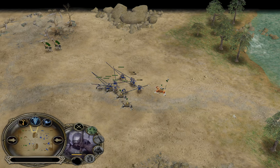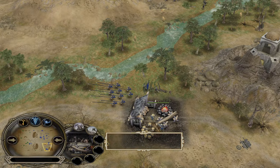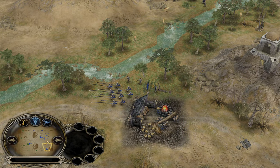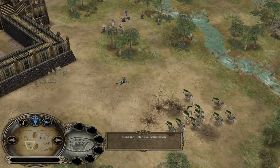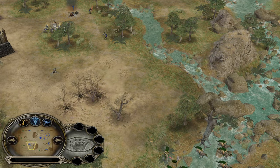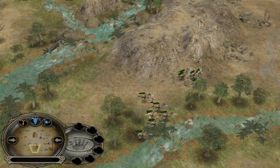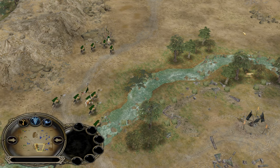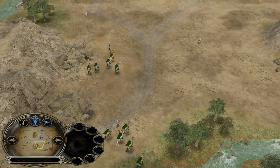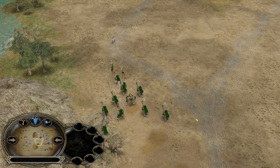Lords is going to be very important later on — the earlier you recruit him, the easier it is to get the White Hand leadership. Four lumber mills — 20% wood bonus — that's a lot of cost reduction. A tower will only cost 120 now, which is the cheapest building for the evil faction. The percentage system benefits you more if you build expensive structures like the armory, war pit, or siege works — those are the three most expensive Isengard buildings.